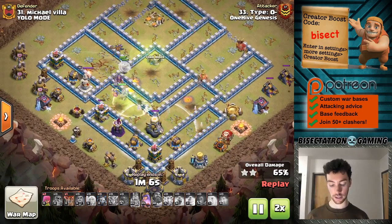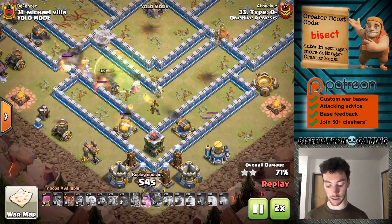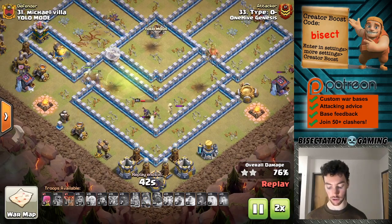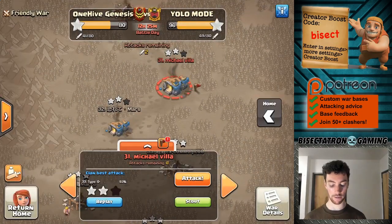Let's focus on this one. The super witches gutted the middle of the base — actually got the eagle down with that nice second jump — but weren't able to finish off the base. Lots of Tesla damage on the back end. So we're going to try to mix it up here. You can see the troops just kind of peter out towards the end, and I'm going to try a different attack.